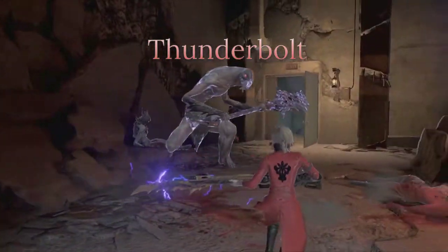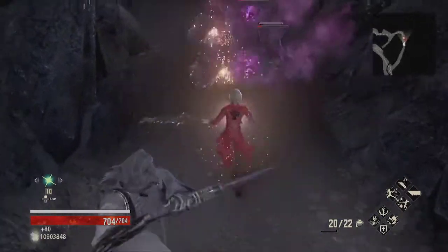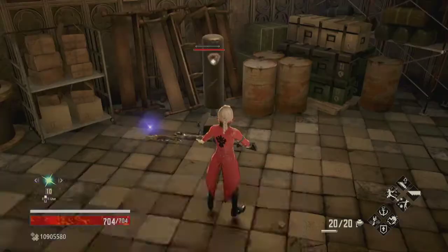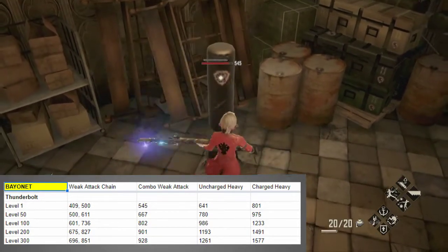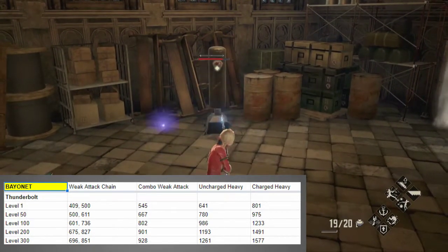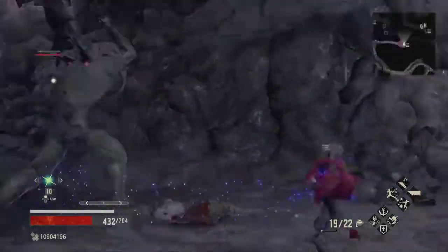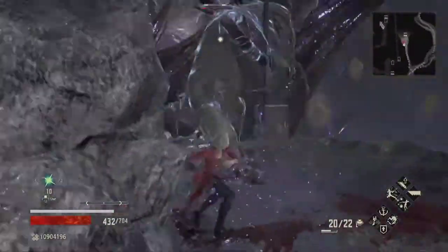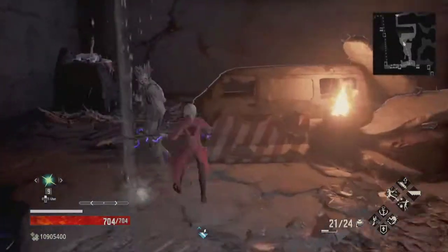Time for our final bayonet — the Thunderbolt. It is the only other true shotgun besides the Riot Breaker in the game. You acquire it by defeating the Lord of Thunder with three revives or fewer while wielding any bayonet. The weak attack chain is alternating left and right swings, and the combo weak attack is a lunging slash. The uncharged heavy is a short-range shotgun blast, while the fully charged heavy is a very slow-moving orb shot that also buffs your weapon with lightning. The fully charged heavy is so bad for sniping — that shot is slow enough to still be dangerous at close range, so I would advise against using it at all unless you need the lightning buff for melee attacks. Nevertheless, the Thunderbolt still gets a recommendation from me.